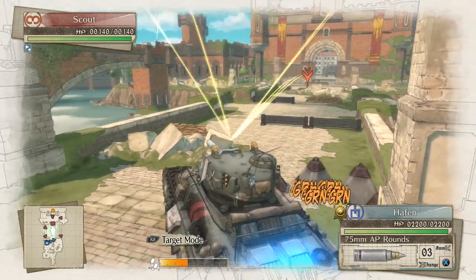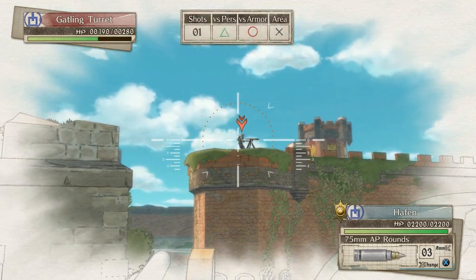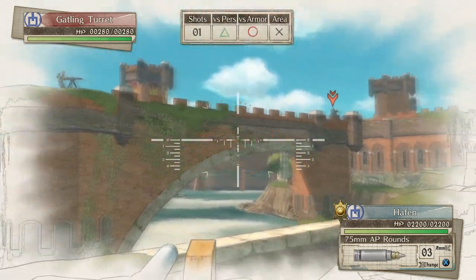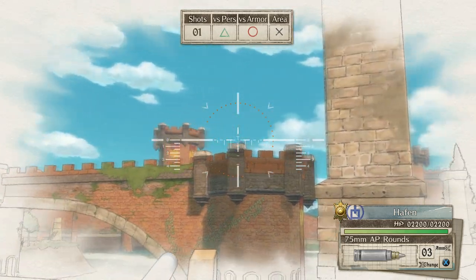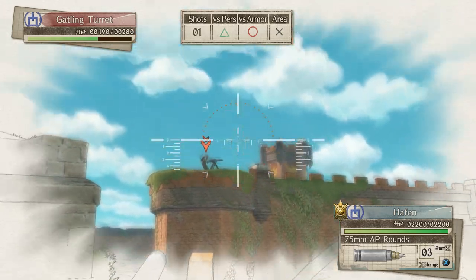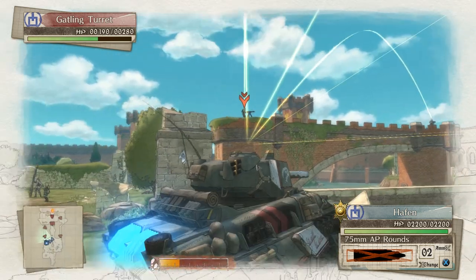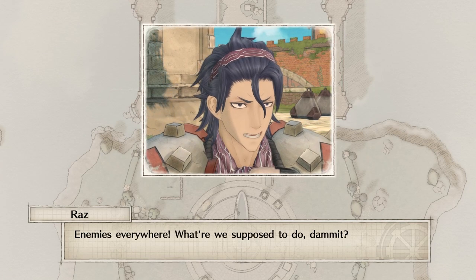Cannot enter. One to kill. Motor can't reach there. If we use AP rounds, we might be able to do something. I can't see him — let's try these AP rounds. Such a wide circle though. Oh, I totally missed. How do I get through? Enemies everywhere. What are we supposed to do, dammit?